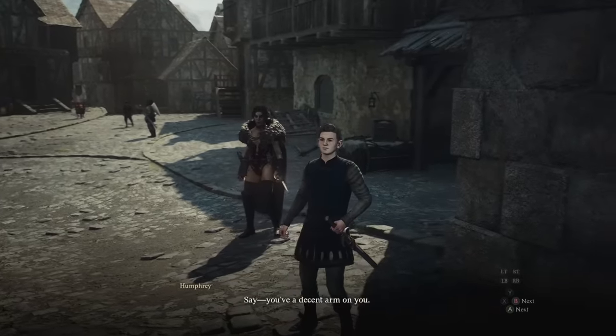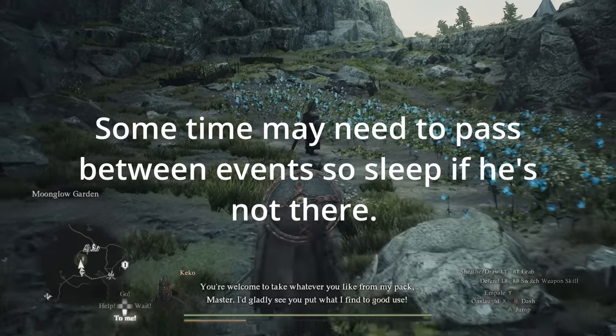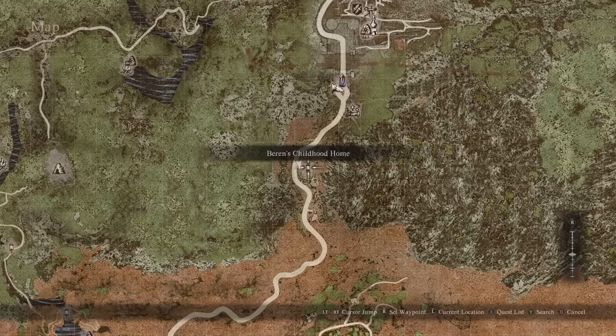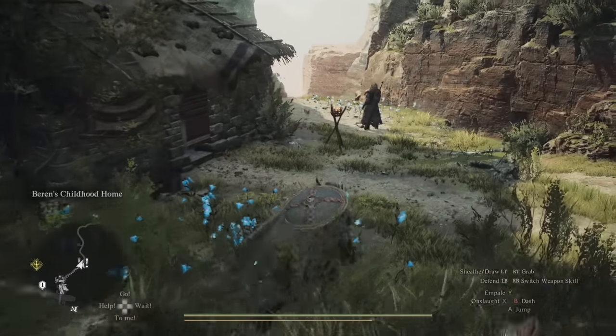Once you've done that, proceed along Baron's questline, which will have Baron forced to leave the outpost. Visit him in his home before he leaves, and then once he leaves he'll head over to the Batali side of the border checkpoint town. He's a little down the road. Talk to him there and he'll hand over the Vocation Skill.